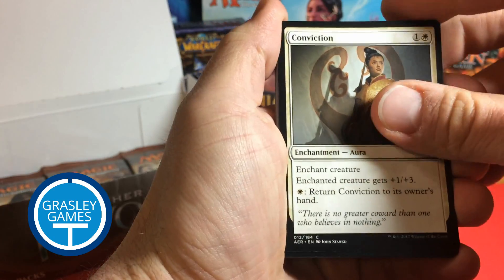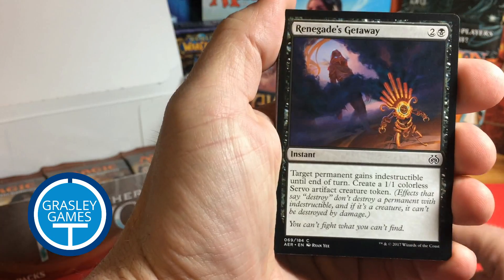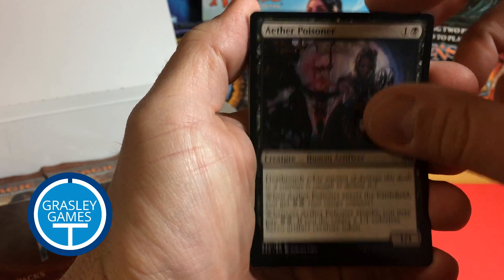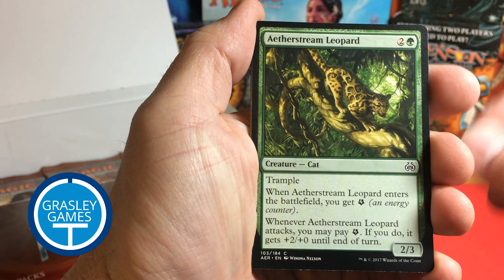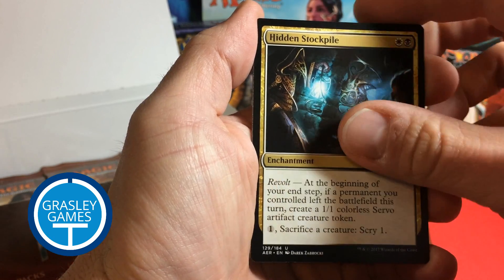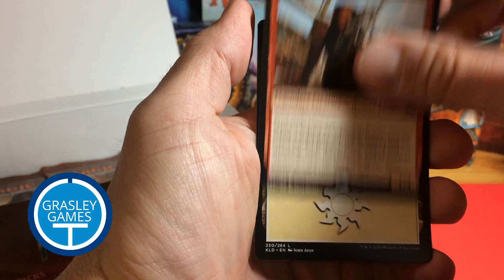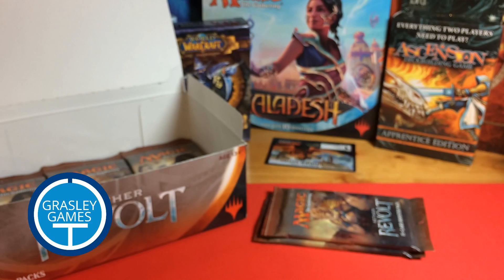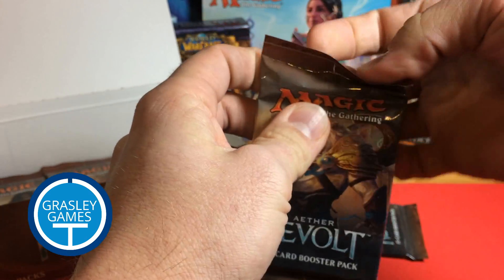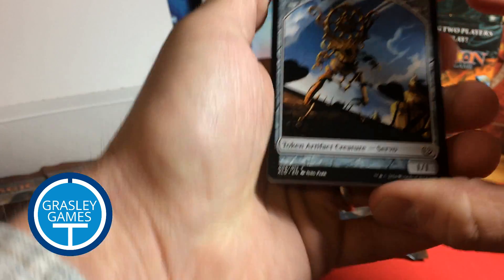Tezzeret's Emblem. Conviction. Shock — I like this Shock. Take Into Custody. Aether Herder. Renegade's Getaway. Night Market Guard. Aether Poisoner. Implement of Improvement. Aether Stream Leopard. Prize Fighter Construct. Deft Dismissal. Hidden Stockpile. Enraged Giant. And Kairi Zev, Skyship Raider. And a Plains. I haven't played with these cards yet, although I've been listening to some podcasts talking about how these are doing at various tournaments, so I sort of have some idea what's going on, although not tons and tons.